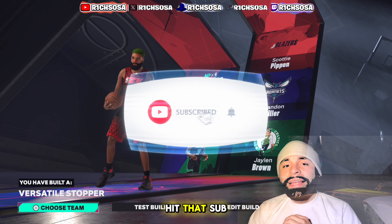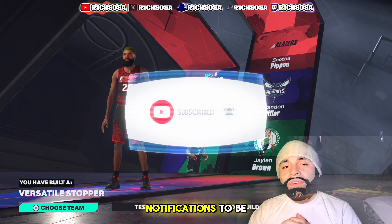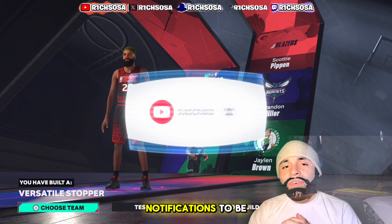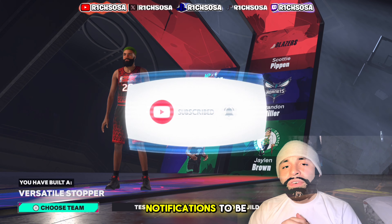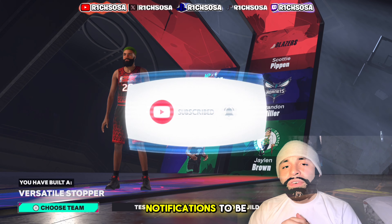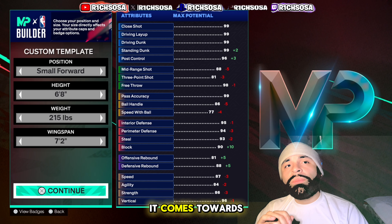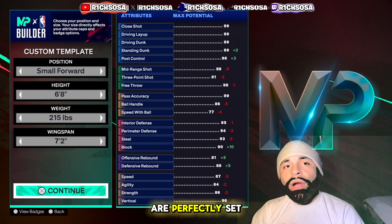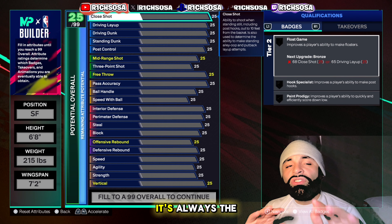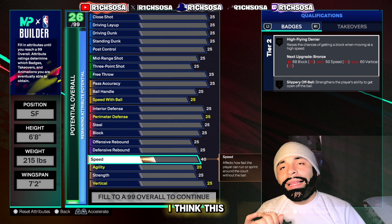So if you clicked on today's video, as you can see from the thumbnail, title, and screen, today I got a very special lockdown build and it actually does come with a rare build name — the Versatile Stopper. You know I love that comparison to Blazer Scotty Pippen. On top of that, this build has a whole lot of offensive potential. We get pro contact dunks, upgraded passing styles, upgraded layup style, standing dunk packages, and pro dribble animations. I think this is truly one of the better hybrid lockdown builds you can make this year in Season One for NBA 2K25 on next gen.